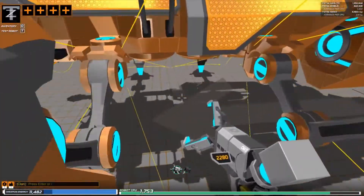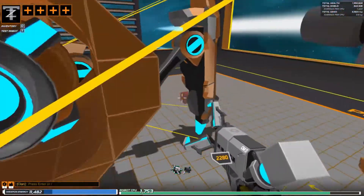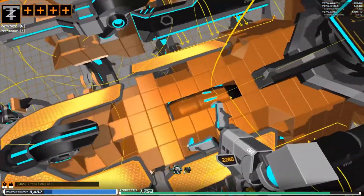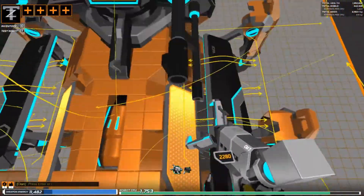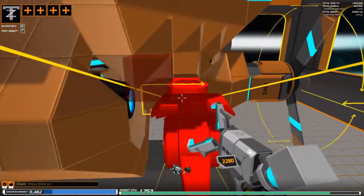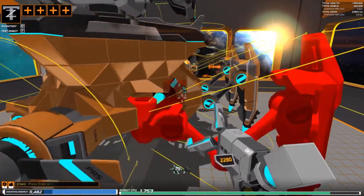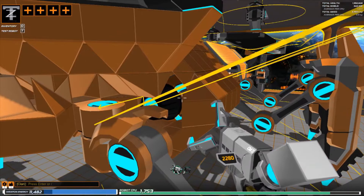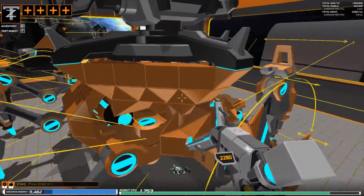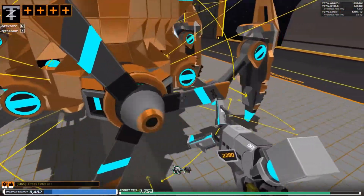We are using Thruster Cheetahs and Radar Jammers. We have two Thruster Cheetahs down the center of the body — there's one here and one right underneath the cannon. There's two more back there, so four Thruster Cheetahs in total. And a Tomahawk Propeller on the back.